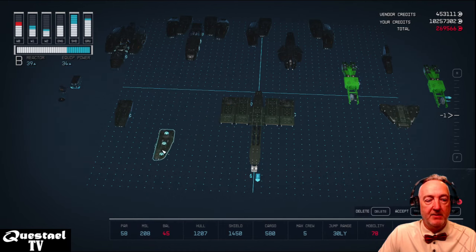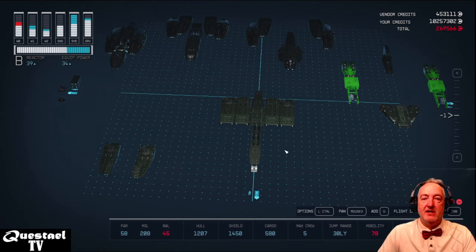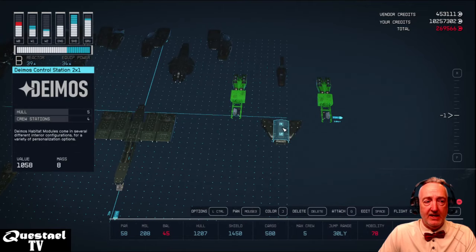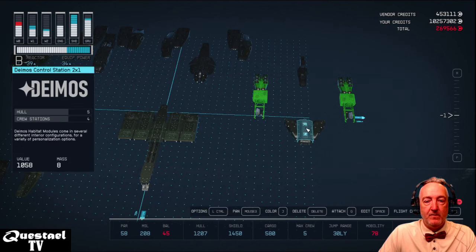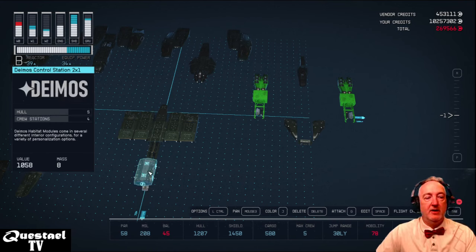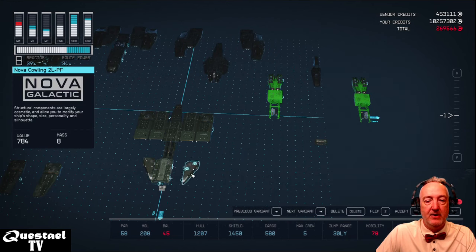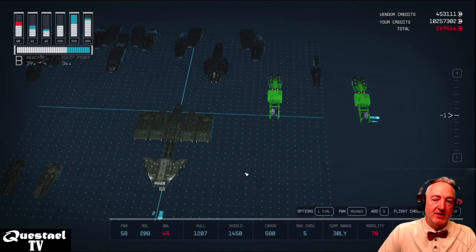Now we're going to set these two wing pieces aside — they don't attach directly to this level of the ship. We'll attach the center of the ship first, then the top part of the wing cowling. The next piece is the Deimos Control Station, a two-by-one with four crew stations, attached right to the top of our NG6 landing bay. For cowling we're putting the Nova Cowling 2L SF on either side, then a HopeTech Nose B on the front.